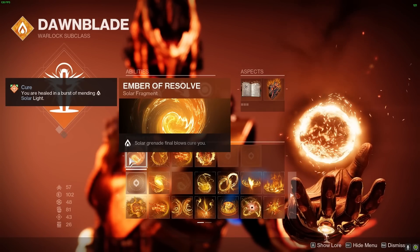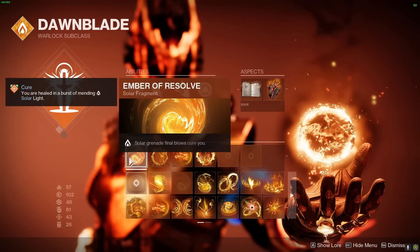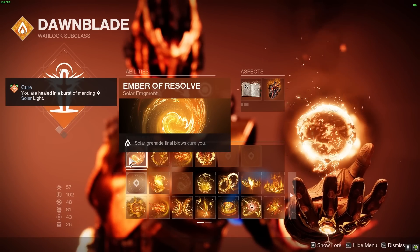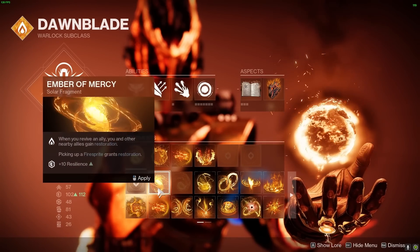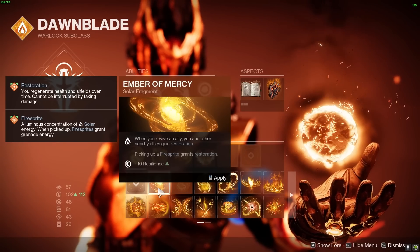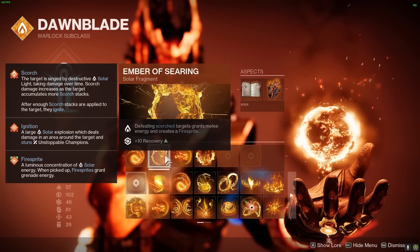Now let's talk about the fragments we are using. To amplify the synergy between melee and grenade energy, we are using Ember of Resolve, a new fragment introduced in Lightfall that heals you every time you get a final blow with your solar grenade. You will be getting a lot of kills from your grenades, so you will have great sustained healing. You can also opt in for Ember of Mercy, another new fragment that grants you restoration every time you pick up a firesprite, and we are picking up a lot of firesprites with this build.